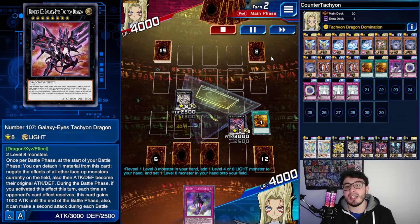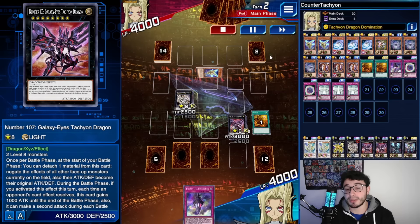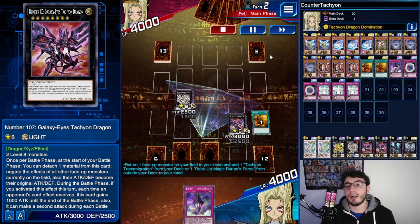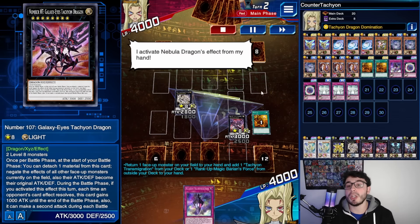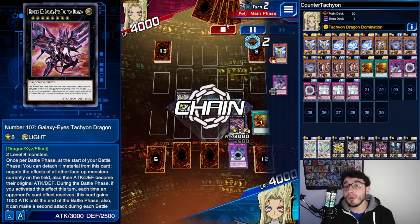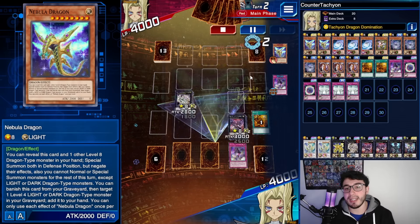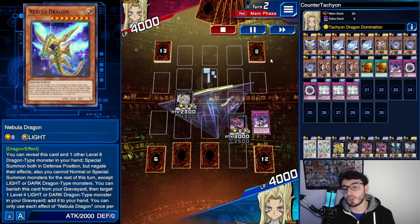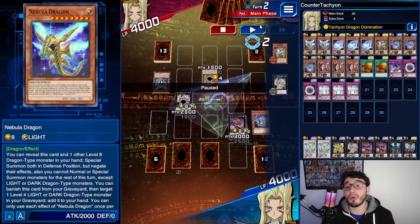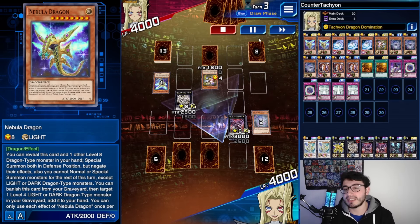The opponent also had Tachyon. He started with the skill to set Nebula Dragon, flipped it up, came back to hand to grab his own Transmigration. So we know he has the negation. He started with Nebula — we just negated it, it went back to deck, he can't activate it again. He tried the Saliosef search effect, but Felgrunt negated that too. So he just set a card — he couldn't do anything.